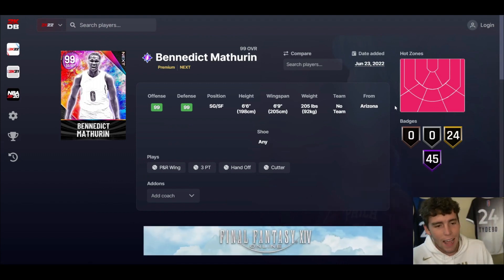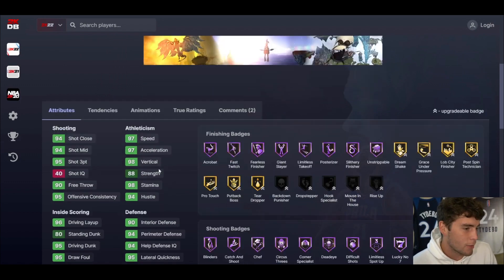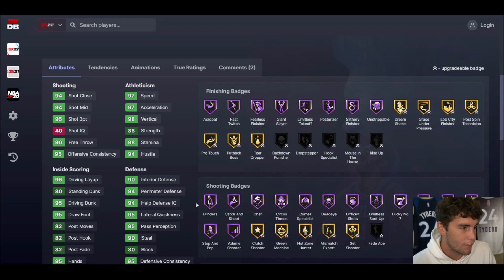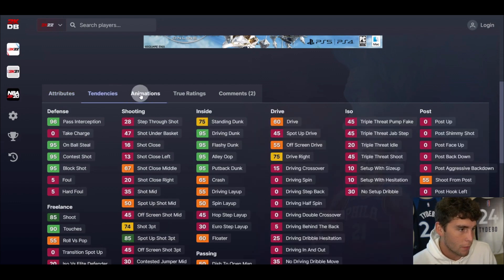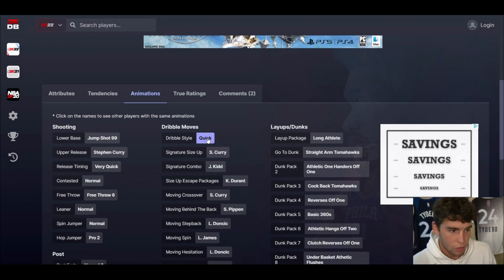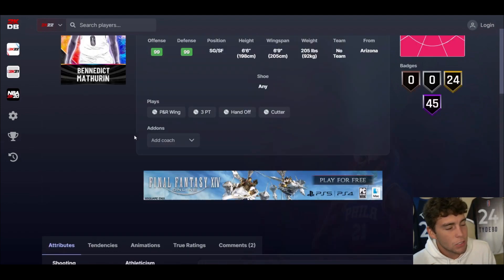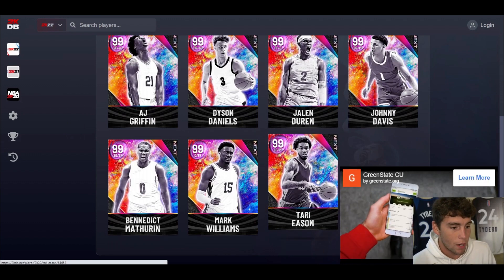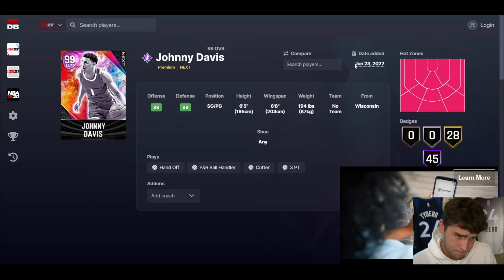Benedict Mathurin is up next — 6-6, 6-9 wingspan, hot spots from everywhere, 45 Hall of Famers, 24 on Gold. 6-6 with a 6-9 wingspan isn't great, but look at the card — there's really no flaws. 97 speed, lateral quickness is good, three-ball and driving dunk are good, defensively pretty solid. Jump shot 99 on Very Quick, which is the Jamal Wallace release — really good. Quick dribble style Steph, size-up Kate, escape Scotty, move-by-the-back, normal leaner. He's not bad, but I think he's the worst card we've seen so far — the 6-6 height is a downside.